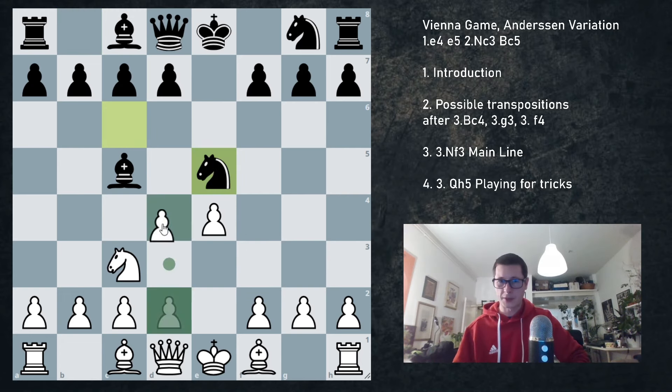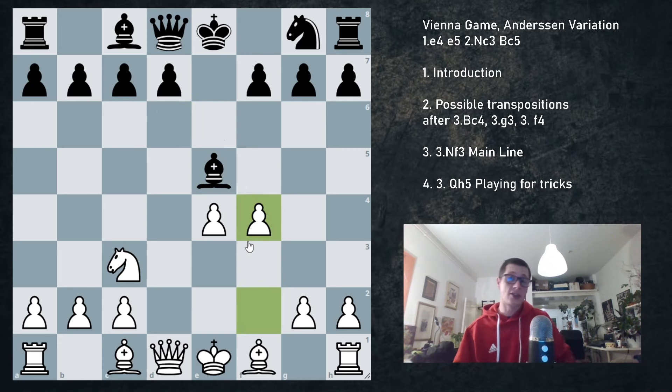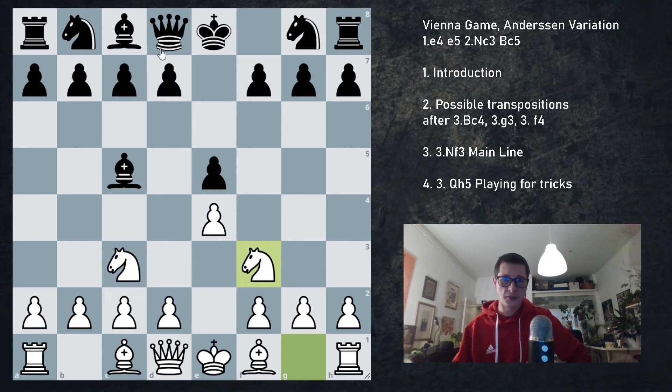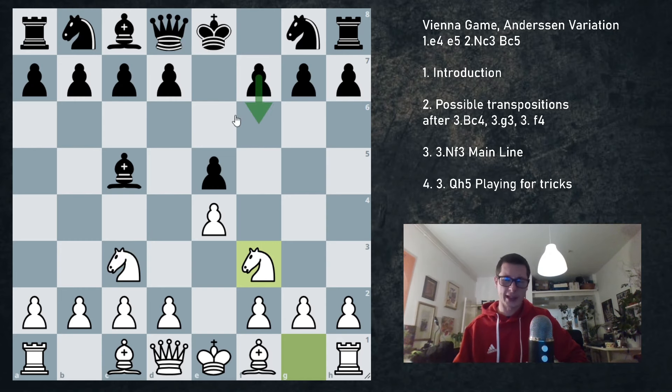Black does get the piece back after d4, Bd6, takes takes and Bd3 — although f4 is also possible. I believe this is very comfortable for white and I don't like the three knights for black. So after Nf3, the pawn has to be defended. Qe7 or f6 are out of the question — those are just absurd moves. Qe7 runs into Nd5, so does Qf6. And f6 is dreadful — we can just take on e5 and play Qh5.